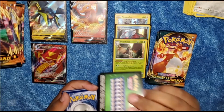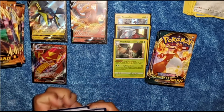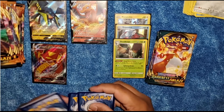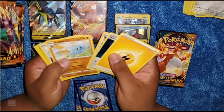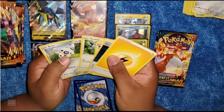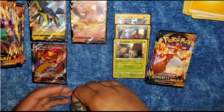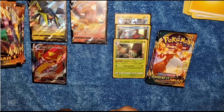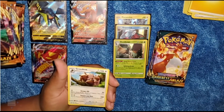We have a green card. Going through the pack — we got Trapinch, Pupitar, Tauros, Pansage, Wishiwashi, Rogenrola. And for our rares we have a Wigglytuff Reverse Holo, followed by a Breloom.